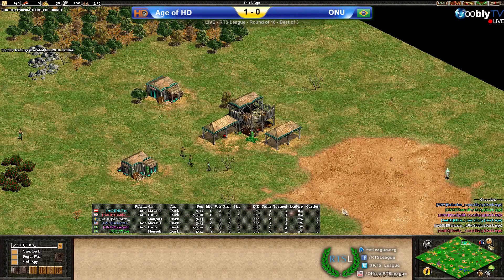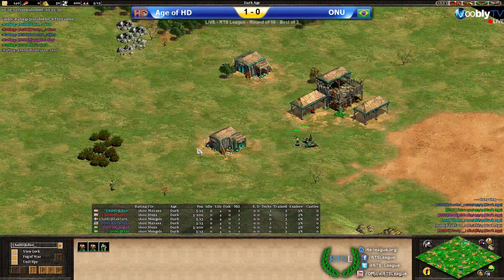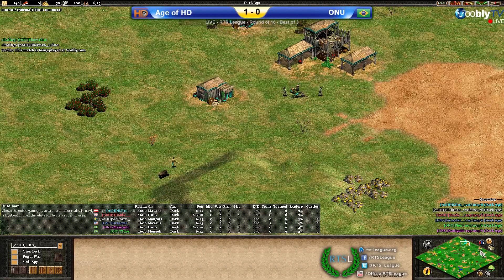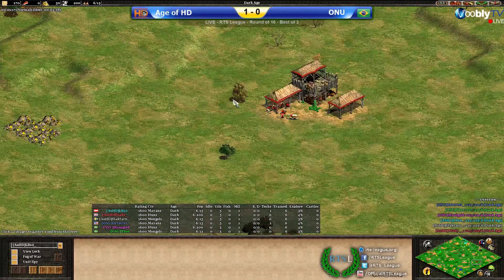Let's have a look at the civ positions and player positions. First and foremost, we've got LB10 towards the top of the map. He's playing the top flank for AOHD as Mayans — great position to have Mayans in. In the pocket, we've got pocket Mongols for Slactarn in grey. And playing the bottom flank for HD, we've got Toadie as Huns.